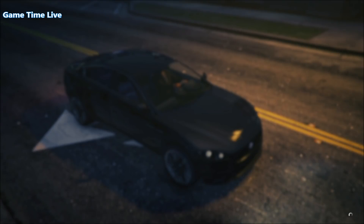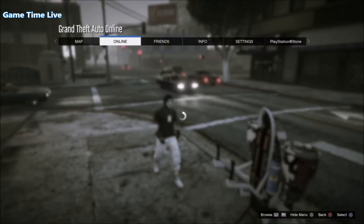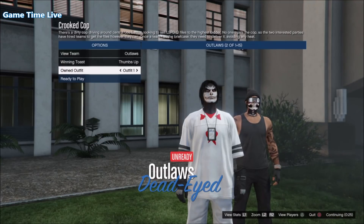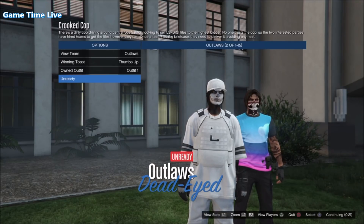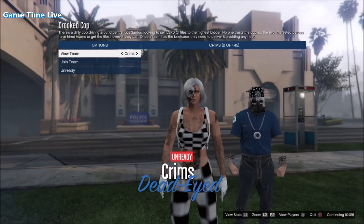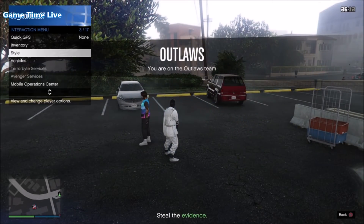Now we're merging outfit number one, so return to the Crooked Cop mission. Make sure clothing is set to Player Own It. Wait for the job to launch, then scroll back over to Own It outfits, go once to the right — nothing should change if you didn't delete your outfit and just overrode that slot. Go once to the right again and you should see your white top appear with a red crew t-shirt glitched through it. Go once to the right again to remove that and add the white body armor and the white forward face cap. Outfit number one is fully merged — hit ready to play and take the outfit inside the job.